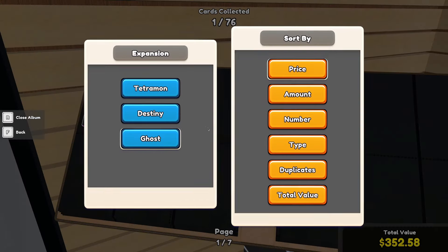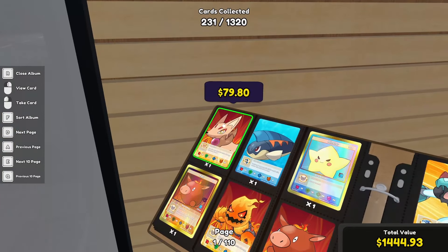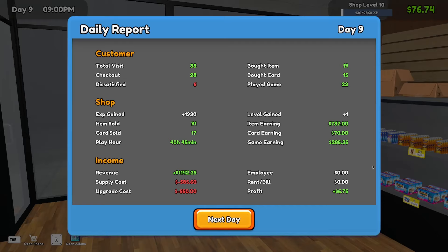We got a new high value card — $78 and 80 cents. I thought we had one in the eighties but I guess not. Even after all that spending we still made $6 and 75 cents — honestly, not sustainable. Item earnings: $778. The game earnings did go up close to $300. We did buy that table halfway through the day. But a new highest revenue — $1,100 and 42 cents.